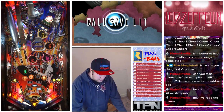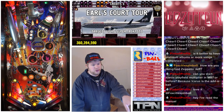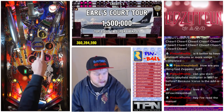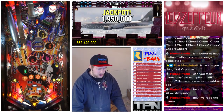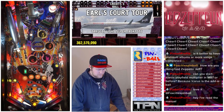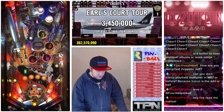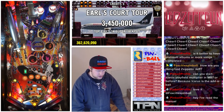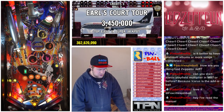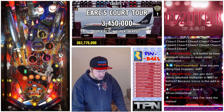I'm in the Earl's Court tour multiball. Earl's Court tour is all about targets — if I hit that Zep target it'll give me a jackpot and then light a super jackpot. Right now I've got super jackpot on the left ramp and the top eject. You want to try to hit the different supers because each unique super will multiply future ones.